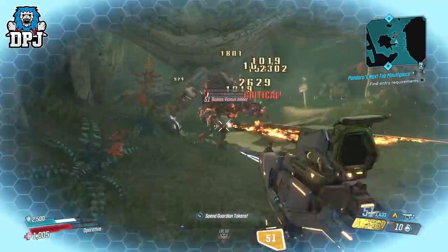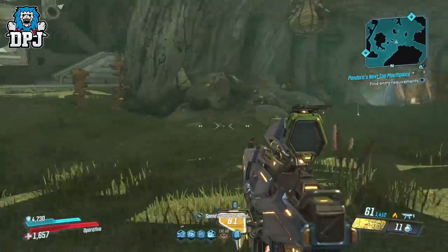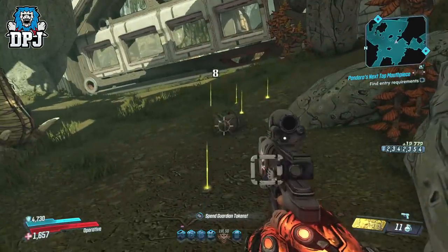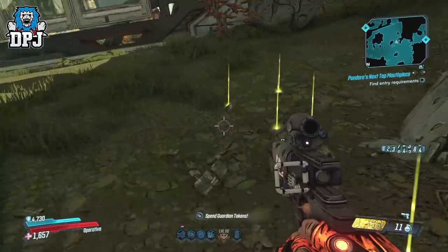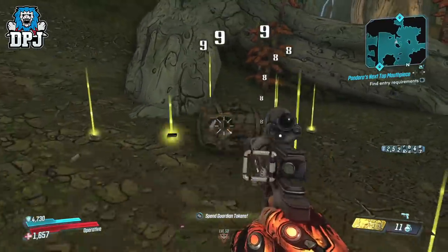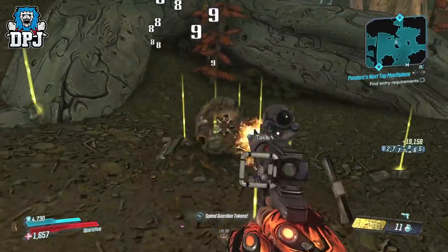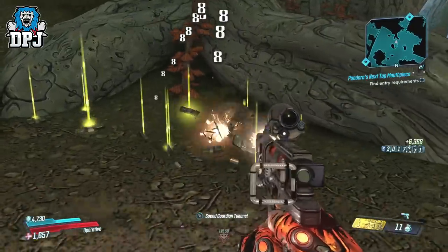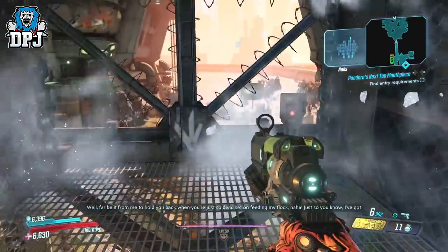The best place to do this is within Ambermire on Eden-6. If you run along here you'll come across Jabbers carrying barrels — these are the key. Kill surrounding enemies and then try to kill the Jabbers without destroying the barrels. Do this right and they will drop a money barrel. With your low-level weapon you can shoot away at this barrel for a literally unlimited amount of money in minutes. Mayhem 3 is best as it still rewards more cash than Mayhem 4, so until that's fixed, Mayhem 3 is the way to go.